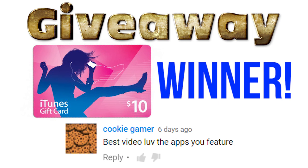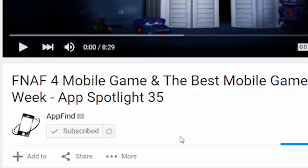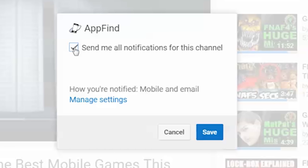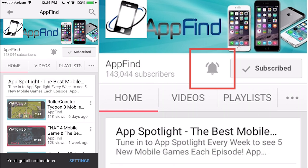Last week's giveaway winner is currently displayed on the screen. This week, we're giving away another $10 iTunes or Google Play gift card to a lucky winner who subscribes, shares the video, and leaves a comment with any apps you want to see us feature next. When you subscribe, make sure to click the cog icon and check the box 'send me all notifications for this channel.' If you're on mobile, click the bell icon next to the subscribe button so it becomes darker with lines around it. Thank you guys for watching, and I'll see you all next time.